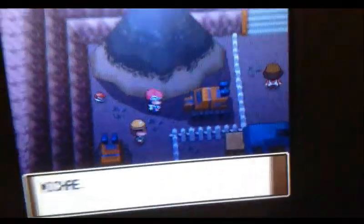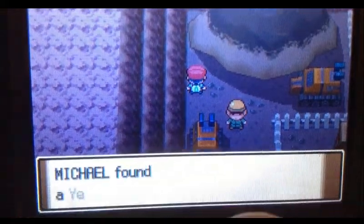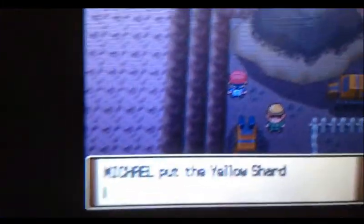And ooh, we got two items here. We got a dire hit - increases your critical hit chances. And this - a yellow shard. Hmm, that might come into play much later.